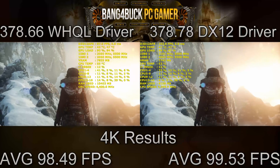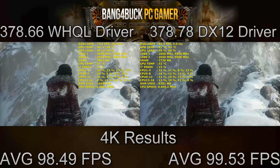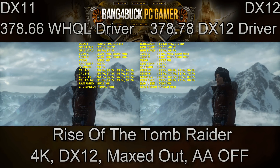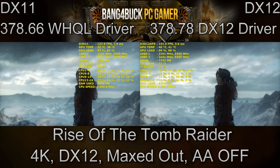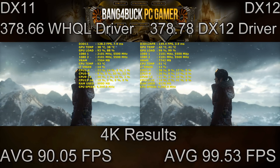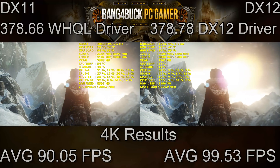As you can see, there's not much of a difference between the two drivers when it comes to Rise of the Tomb Raider in DirectX 12 — just a difference of one frame per second between both drivers. However, I also took the time to test DirectX 11 versus DirectX 12, and there is a noticeable difference. There's now a 10 frames per second difference between the two APIs, so it's good to see there is actually an improvement.